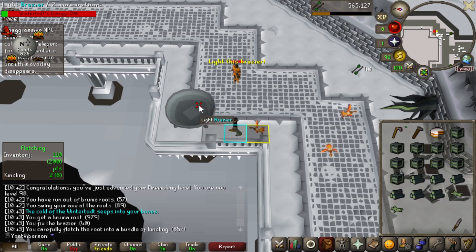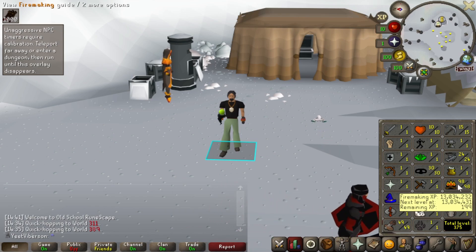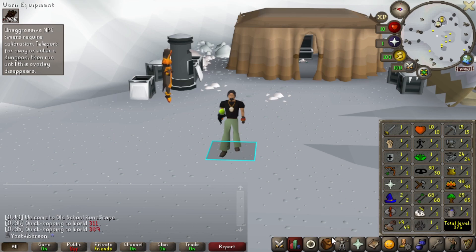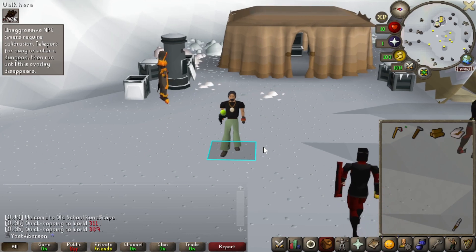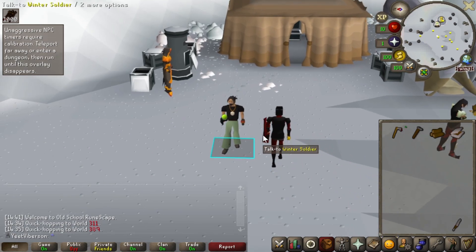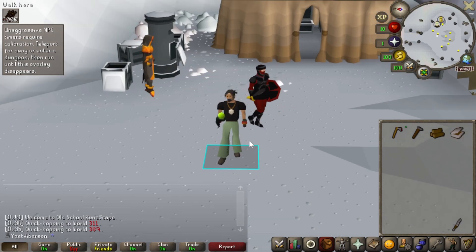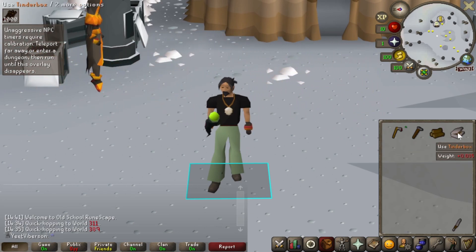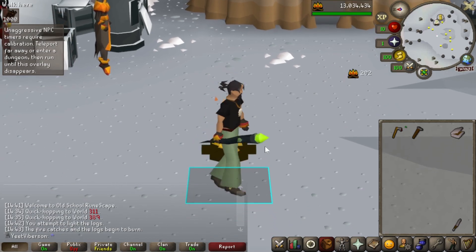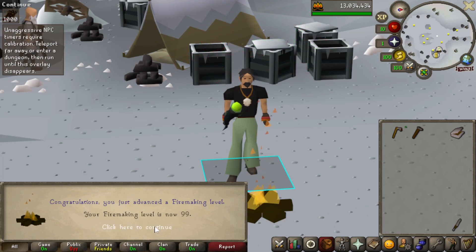Here we are: 98 firemaking, 199 experience away from level 99. I did not end up needing to go back for cakes — ended up perfectly with about two-thirds of one left, using a little bread as well. Without further ado, this should get us... 99 firemaking!